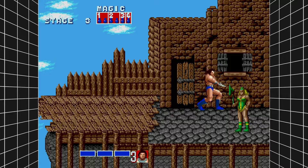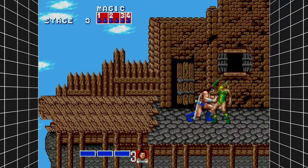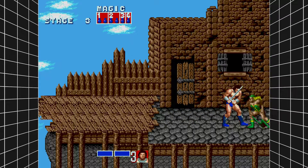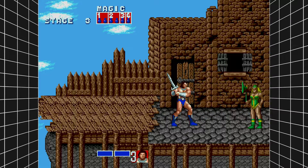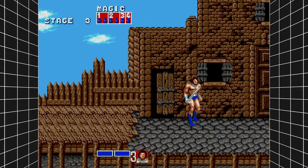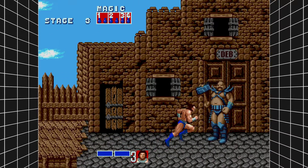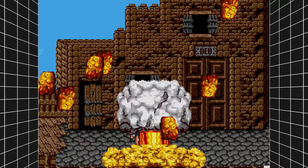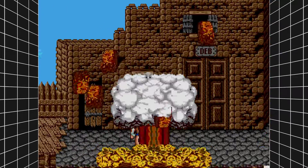See, if that had been Gilius Thunderhead or Tyrus Flare, the charge would've worked. And there too. Oh man, that is why I hate Axe Battler in this game. So dumb. Okay, well, I'm just gonna go ahead and cast Volcano because it's not gonna use all my magic.